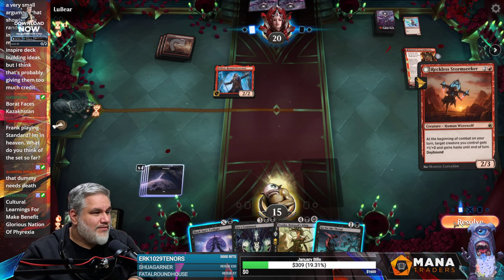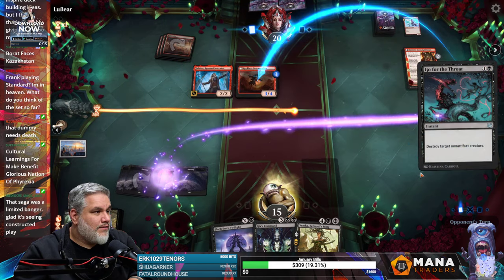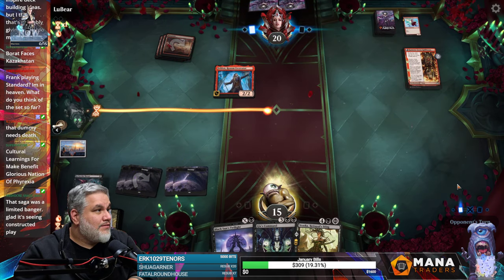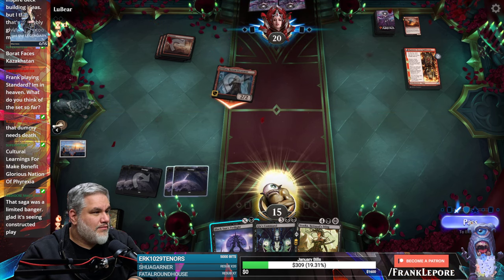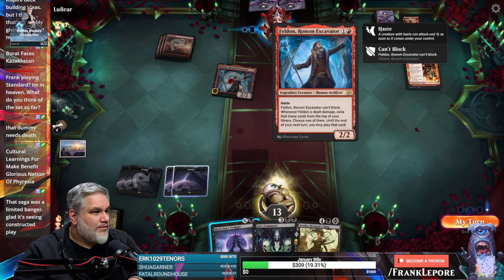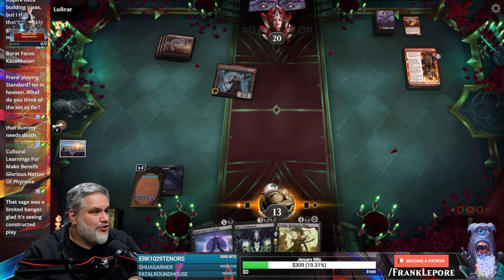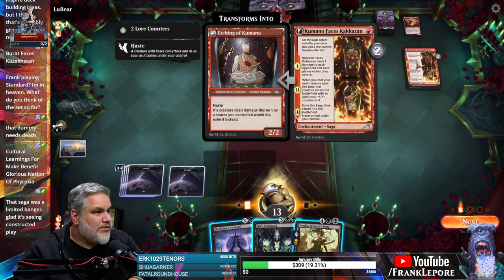Oh, wow, that's a dude. When you cast an extra creature, there's no plus one plus one cap — it says 'an additional plus one plus one counter.' Doesn't that imply there's already a plus one plus one counter? Like, if I gave someone an additional sandwich, wouldn't that imply they already had a sandwich? When you say 'additional' it implies in addition to the one they already have. It's a weird English choice. Pass, pass. Take it. This guy can't block — whenever he's dealt damage, exile. Yeah, I don't care about that. That don't impress me much.